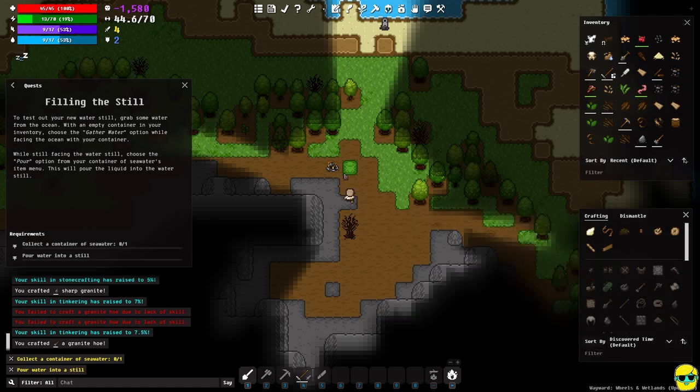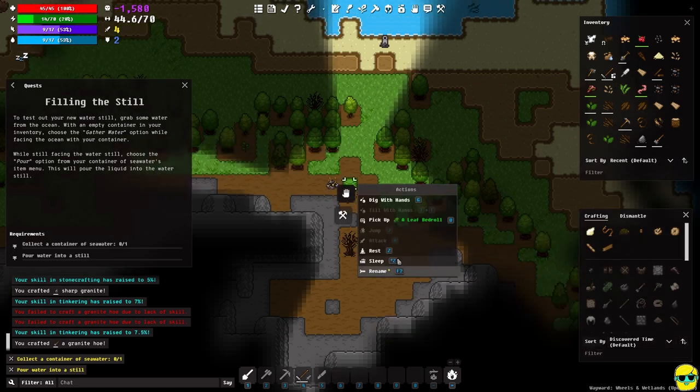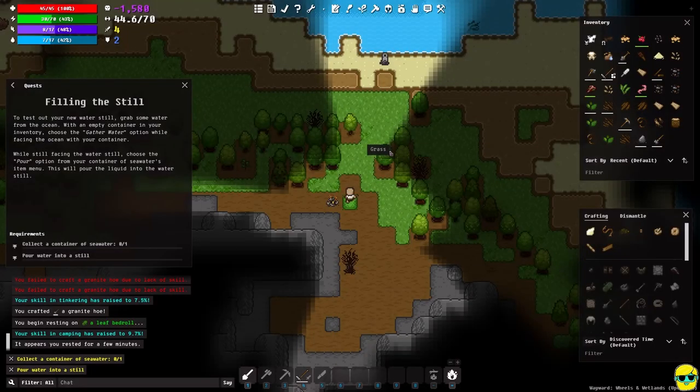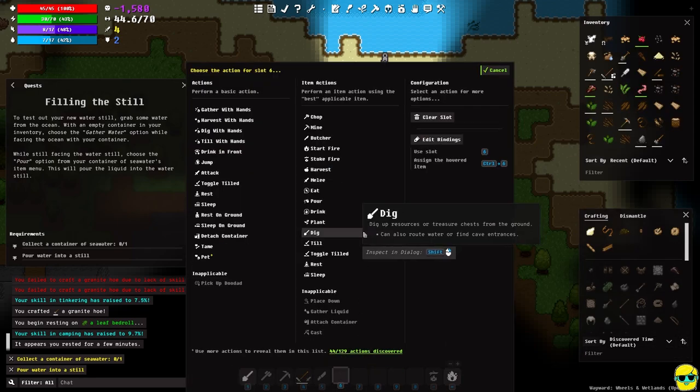Making a granite hoe gives plus 70 reputation with the island, so our rep goes up. We finally crafted it. Getting a little tired — I'll go ahead and sleep on my bedroll. By the way, while I rest: 'island enmity' or 'island hate' — the game actually uses the word 'reputation' and that makes a lot of sense, so I'll work that into my Wayward lexicon.